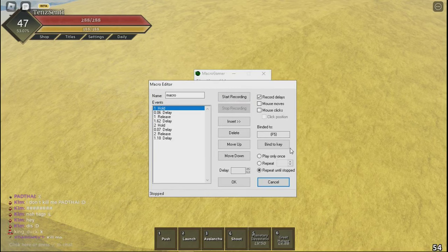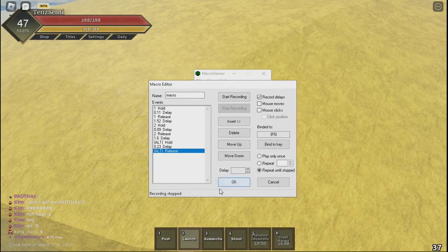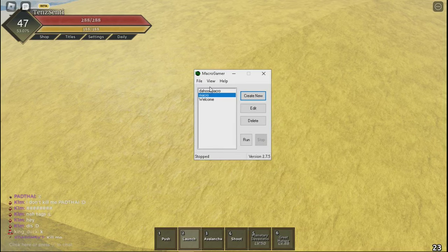Press start recording. After that press one, then two, then alt-tab, then stop recording. Delete all the L's and delete all of them. That's all you gotta do, and then bind your key to F5 or whatever key you want so that pressing F5 makes this work.